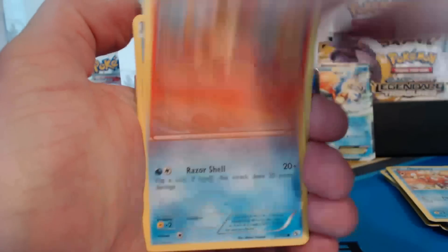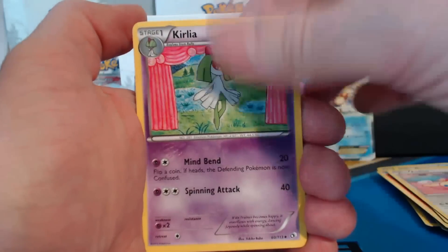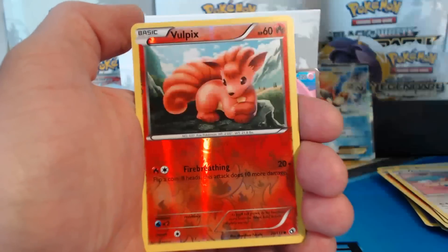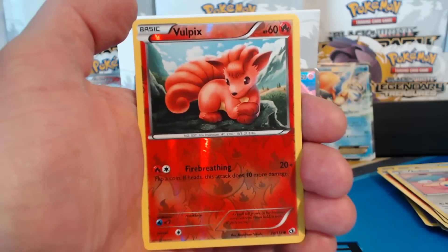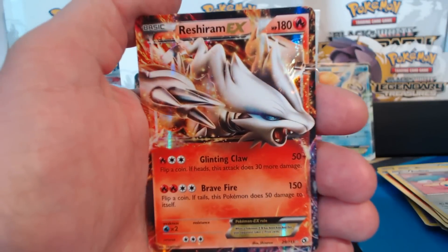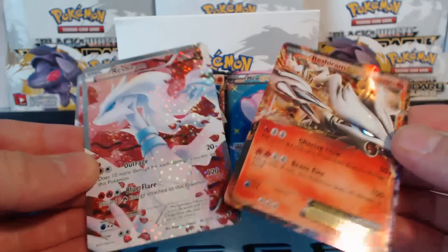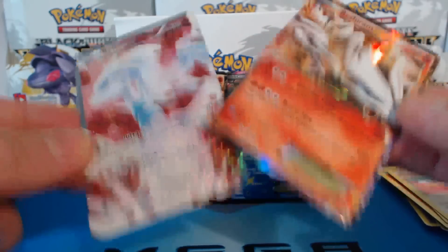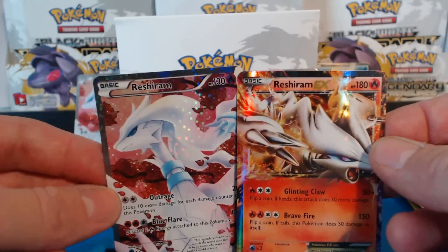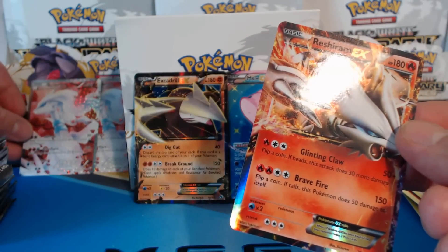Magikarp, Charmander, Oshawott, Trubbish, Audino, Krillia, Swoobat. Reverse holographic Vulpix. And a Reshiram EX, followed by a Reshiram Full Art. Back-to-back Reshiram Full Arts and another double ultra rare pack. This is why I love Legendary Treasures.